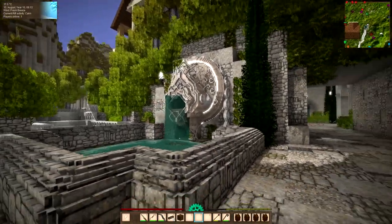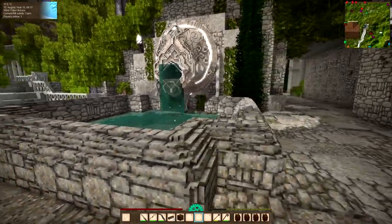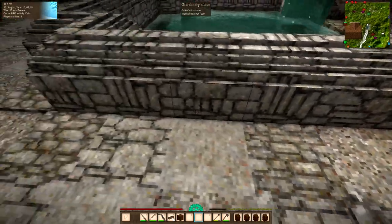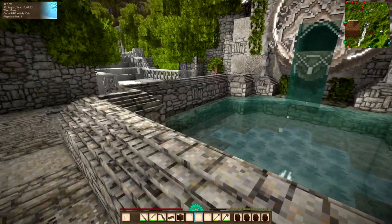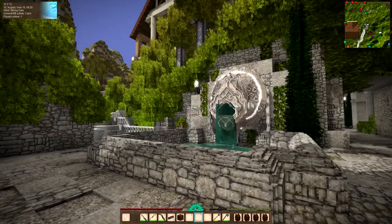I quite like that, and as you can see I've added a bit of ivy around just to give it a little bit more green — a different type of green than the green spire cypress — and I'm quite liking that. As you know, I've also added some blocks around the bottom of the pond to give it a sort of mossy look just at the level of the water. I think that works quite well.